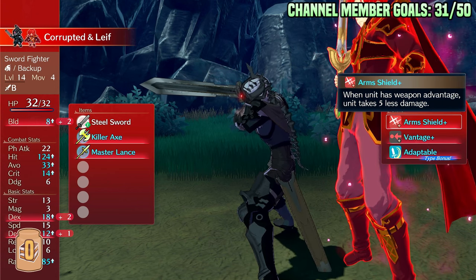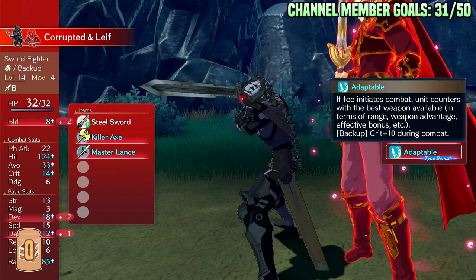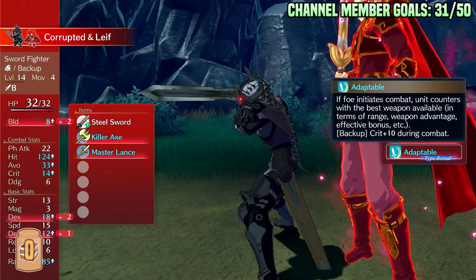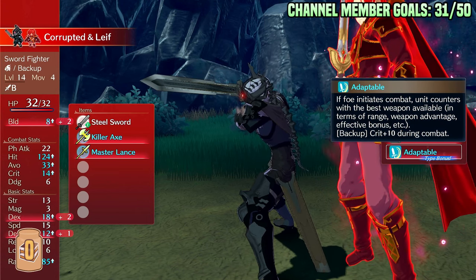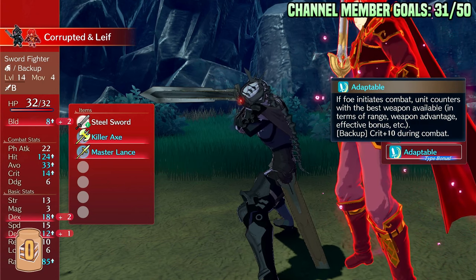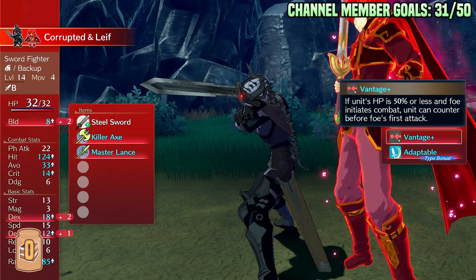For Adaptable, what I would change is: have it switch weapons, but only within your inventory — not including the Engage weapons. That way the player has control over which weapons it'll switch to. You can keep the switching rules the same. And Arm Shield, you can leave the same for now. Vantage is fine.